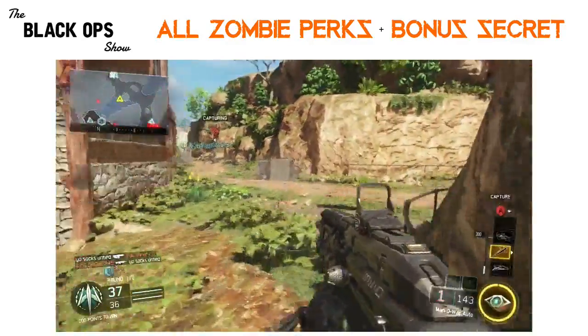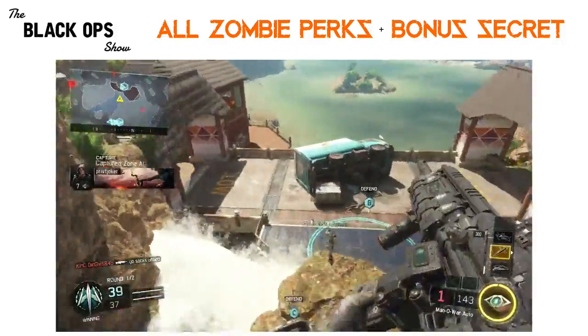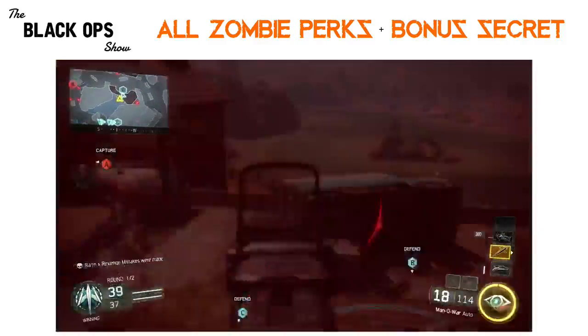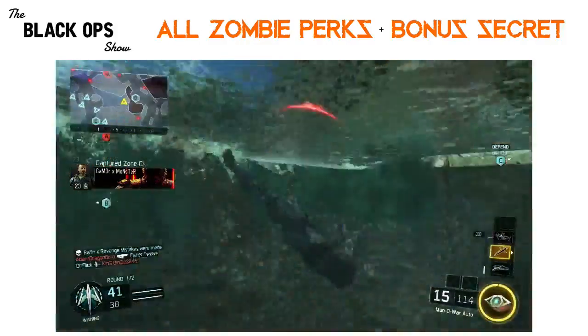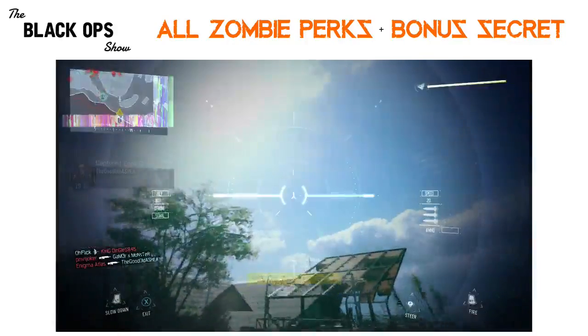In addition to those perks, just generally speaking about zombies, we're all supposed to see Stamina Up, Deadshot Daiquiri, and PhD Flopper return as well. These perks didn't get new jingles, so many people believe that they won't be in the Shadows of Evil map, and I do think that's a fair assumption.